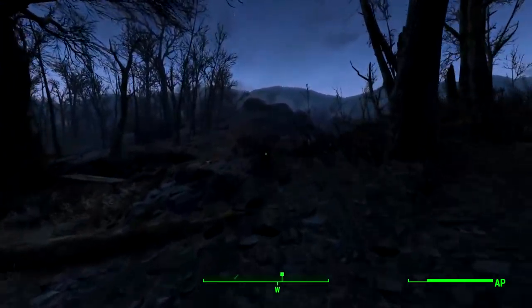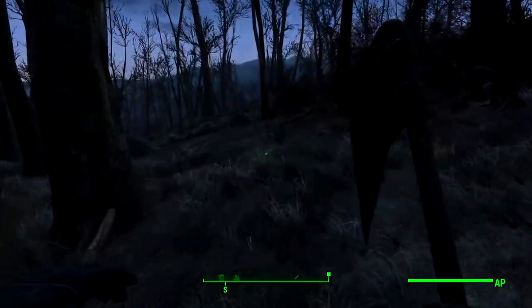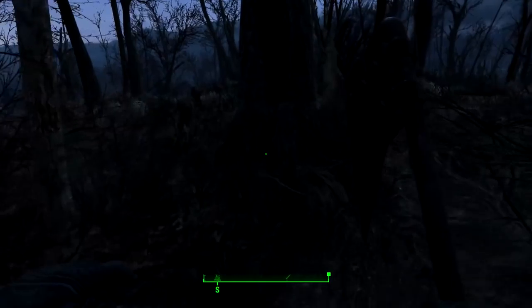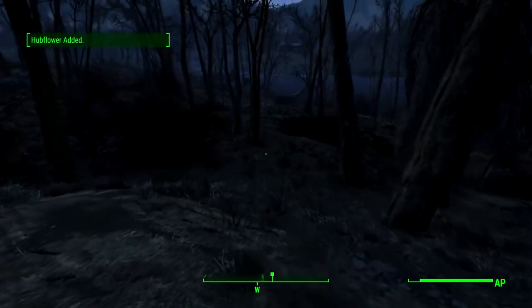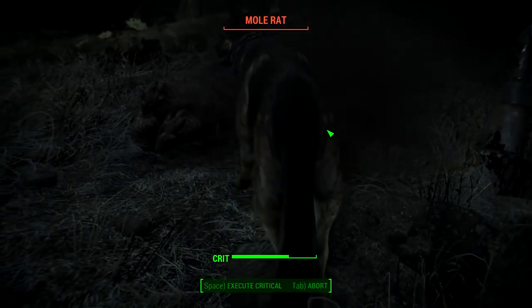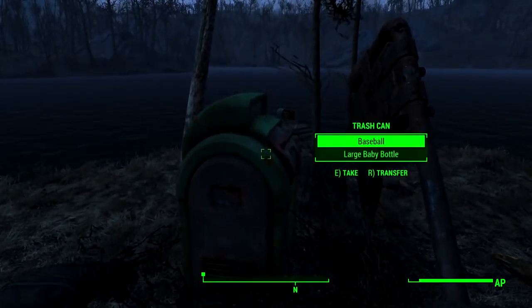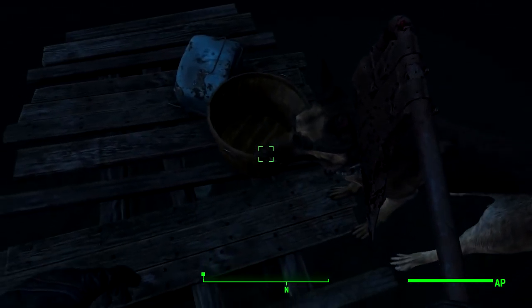There should be like a bandit camp — yeah, here's the bandit camp. These bandits tried to kill me. I wonder if their bodies are still here. I'm pretty sure I dragged all the bodies into a bush, because if you kill people and throw them in the bush, no one's gonna notice — which obviously doesn't matter whatsoever. Let's grab this hub flower. We do know there's gonna be basically nothing else between here and Sanctuary, and then more rats attack because welcome to Fallout. There's also a mail box — what is that doing here?